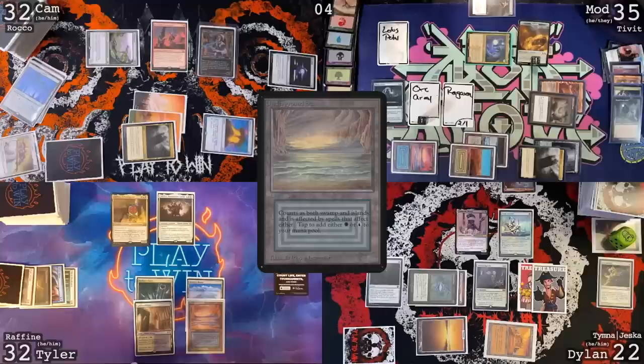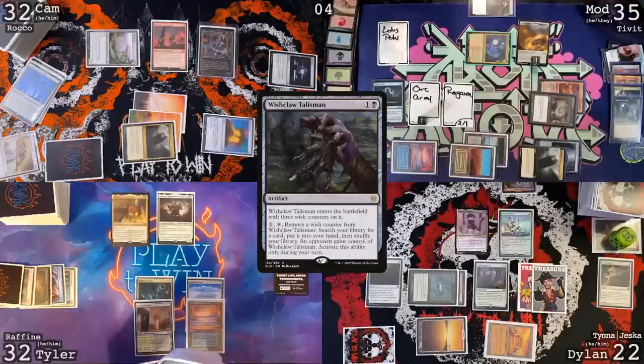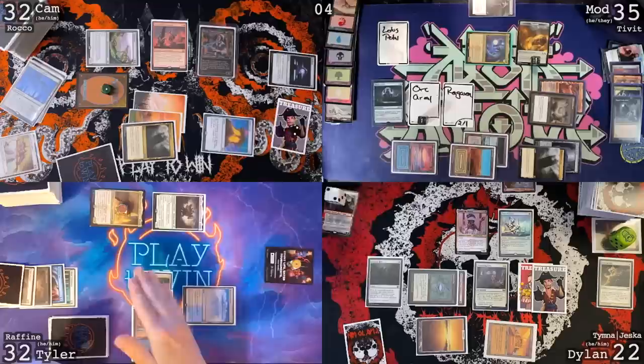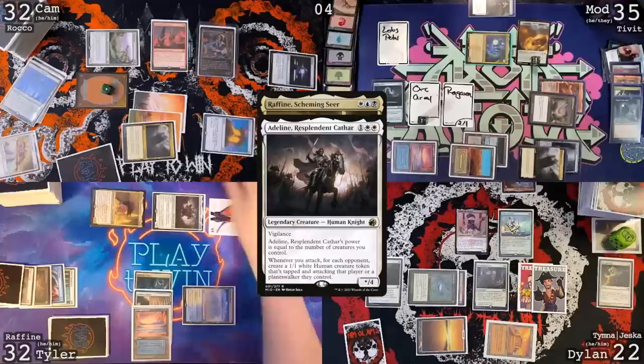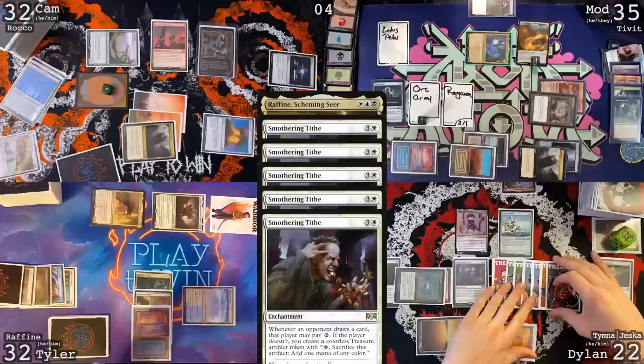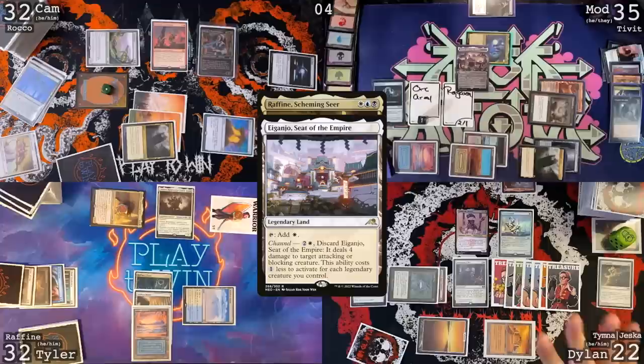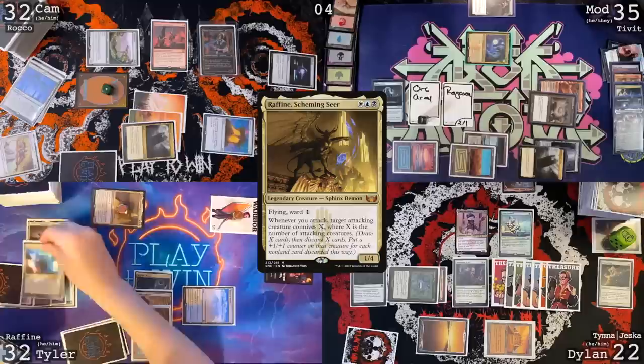Untap. Draw. Smothering Tithe trigger — yeah, you got it. I will play an Underground Sea. Tyler has the Wishclaw Talisman too — I forgot about it. Even more recently for that stupid token. Not for long. I'm going to give it to Cameron. I'm going to find this card. Move to combat. Adeline at you, Dan, and Rafine at you, Dylan. I have an Adeline trigger and a Rafine trigger. I will make three warriors, one of which is attacking each of my opponents. And then Rafine trigger will be for five. Five Smothering Tithe triggers. I will pay for not a single one. Where is your connive trigger targeting? It's going to target Rafine. I guess I will respond to the connive — I'll use treasure and the Lotus Petal. I'm going to channel Igonjo targeting the Horsey Lady. That is perfect and poetic. Horsey Lady has died.